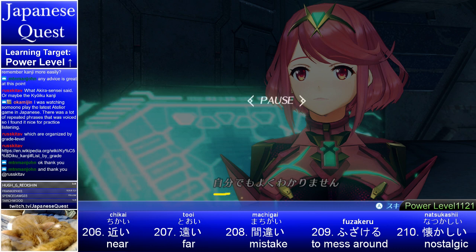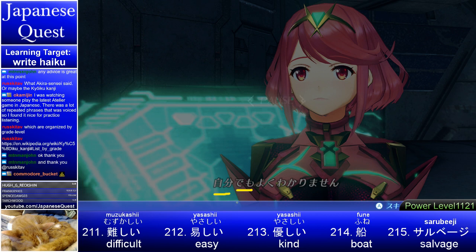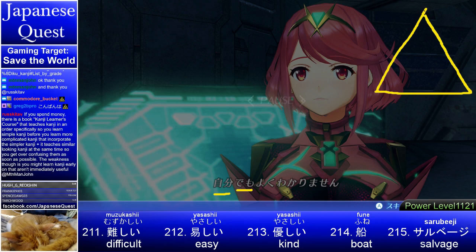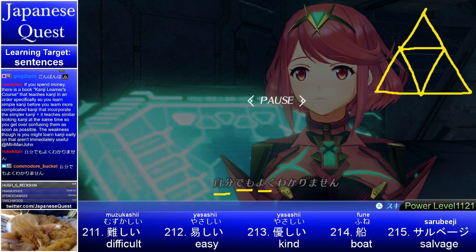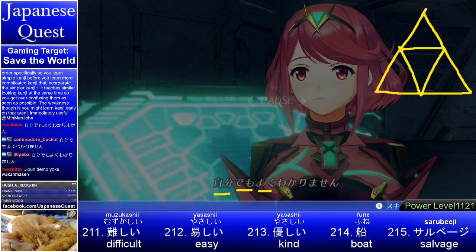Jibun demo — so even I. Demo means 'even' or 'also.' So 'even me, I don't really understand.' Yoku wakarimasen — yoku means 'well'; with a negative ending it means 'not well.' So 'I do not understand well.' Jibundemo yoku wakarimasen — even me, I don't really know what I just did. She's saying that. Nicely done — both look right! Let's copy and paste that and add it to our sentence chronicle.